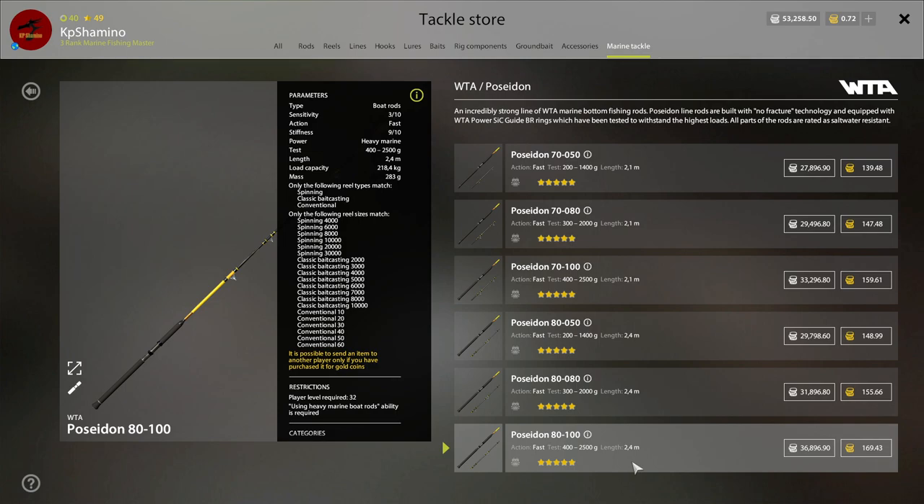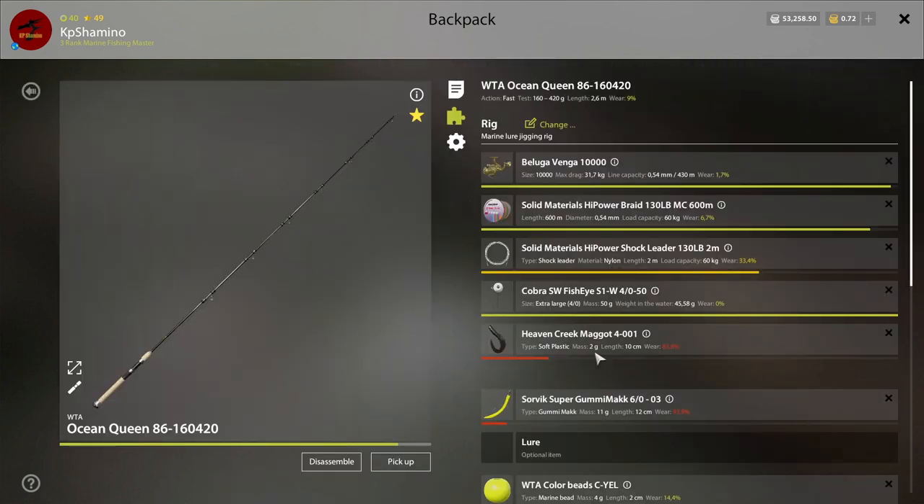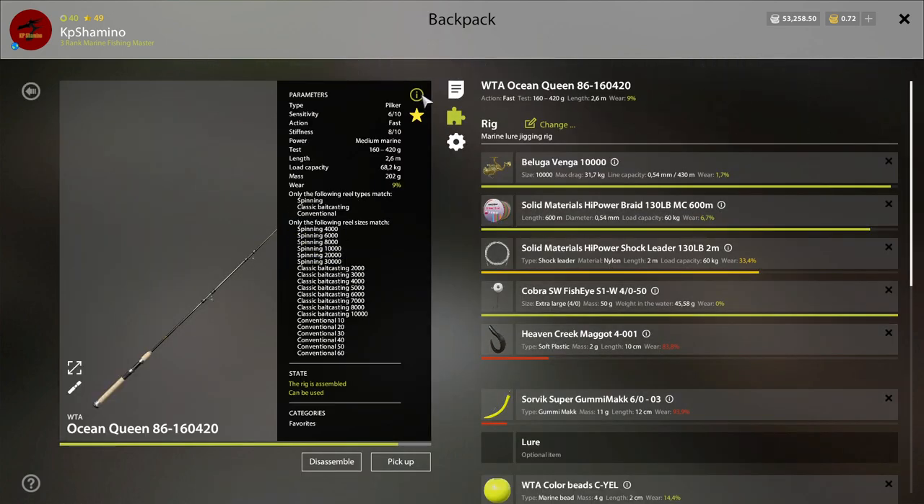I do think it's better to buy the medium rod at 75% — that's my advice. And something funny to end the video: this is my Ocean Queen rod which I used from the start. It only has 9% damage on the blank and 24% on the line guides. I fished with one pilker rod from start to finish. You can do it if you're careful — I wasn't using 180kg line, which destroys rods fast.